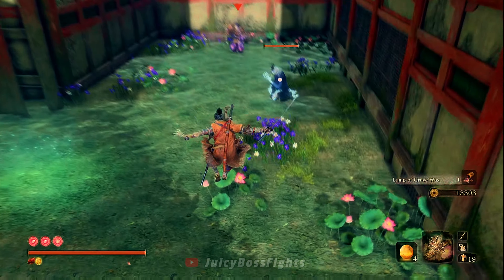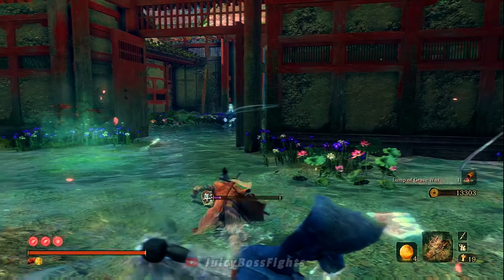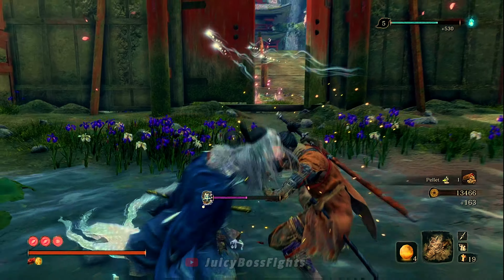You should also have the demon bell on to increase the rare item drop rates as well. The materials are usually used for prosthetic tool upgrades, but if you don't need them anymore, you can sell them for even more Sen if you want.